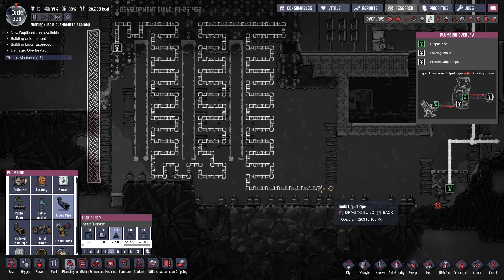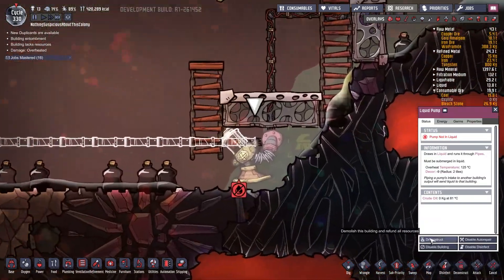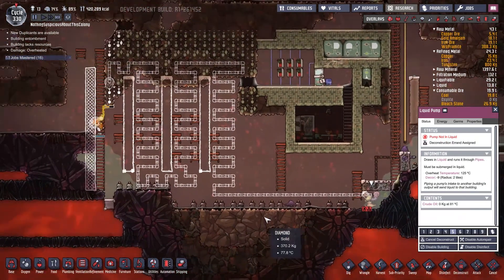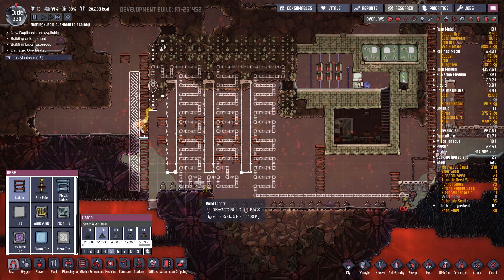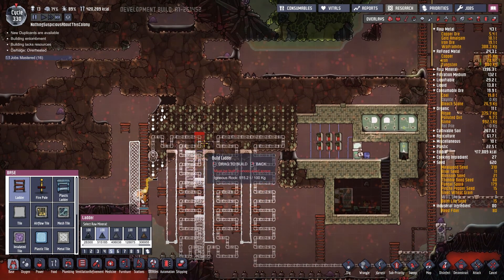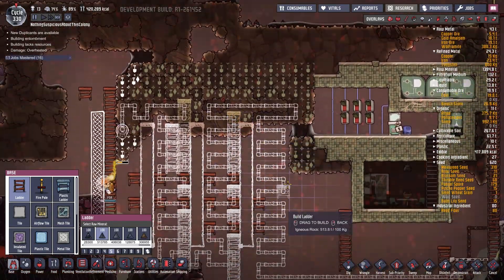Okay, this will be our oil input — I'll send it all the way here. I'm actually going to deconstruct this pump because I don't plan on using it anymore. We'll put these ladders up here so the duplicants can actually get to the dizzying heights they need to do the construction.